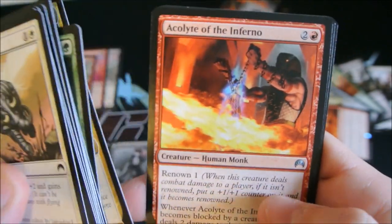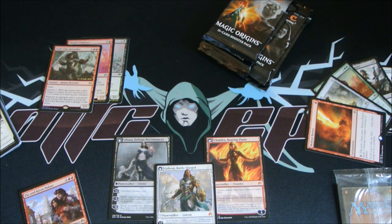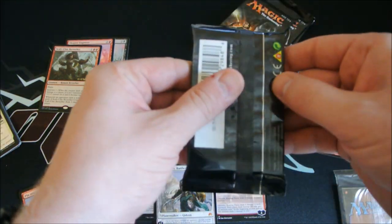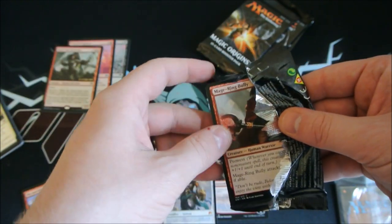Iona's Champion, Acolyte of the Inferno, Bounding Krasis. Sorry about the mess-up guys — we had a dead battery, so I'm just going to finish up our video here with our last four packs. We've already got three walkers, let's see if we can get a fourth, which would be absolutely astonishing.